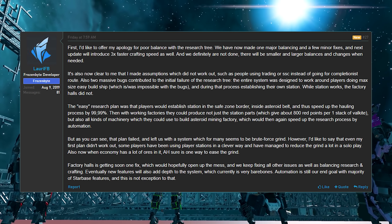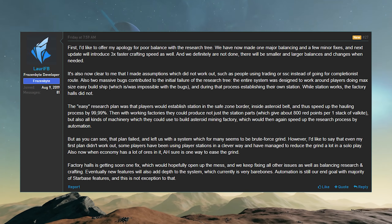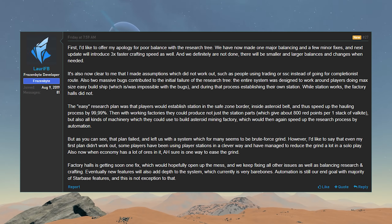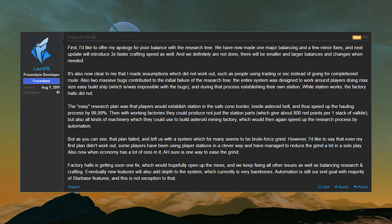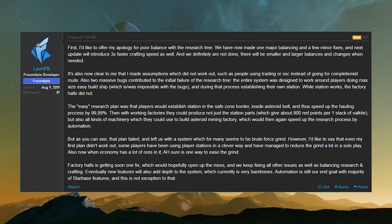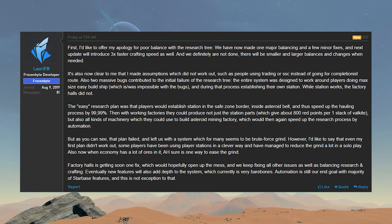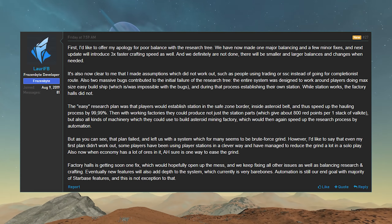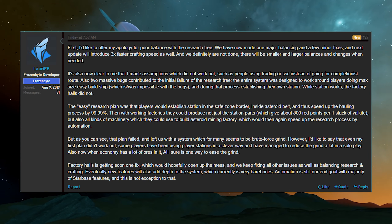Hold up. What on earth were you thinking? I get putting easy build mode in to help out new players - that's fair. But to design the entire tech tree and progression around a feature that a large majority of closed alpha players didn't want or like in the first place sounds a bit tone deaf and out of tune with the player base. And during that process, establish their own stations - while the stations worked, the factory halls do not. Oh man, I could not imagine the transponder hell we would have if every single player was making a station. That would just be a nightmare.